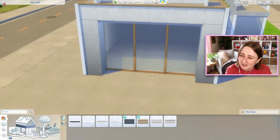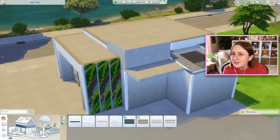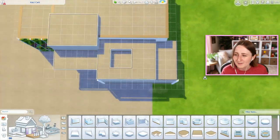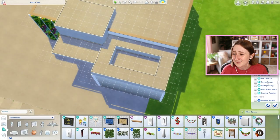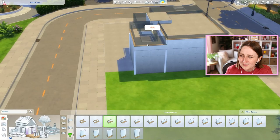I always kind of struggle with the exterior of stuff like this because I don't think I'm very good at building community lots, but I've been trying and practicing. This one's a more modern style — there are a lot of platforms and flat roofs, some skylights around the place. Because the lot is pretty big, I managed to fit in a lot of things.